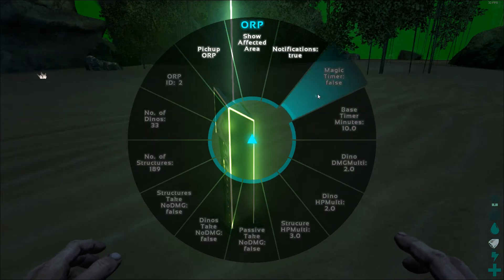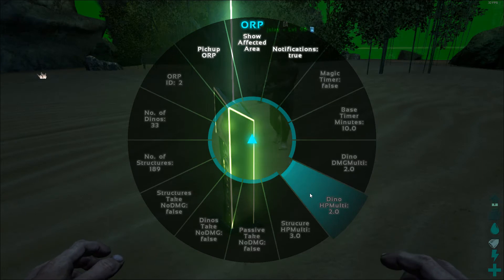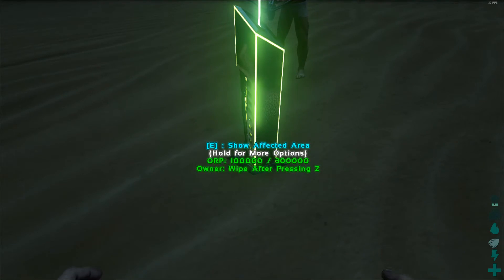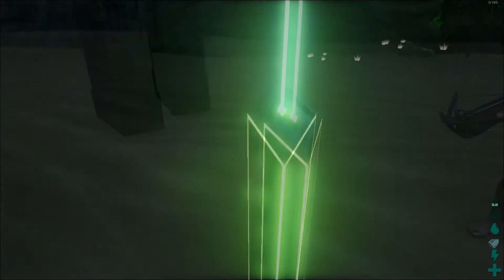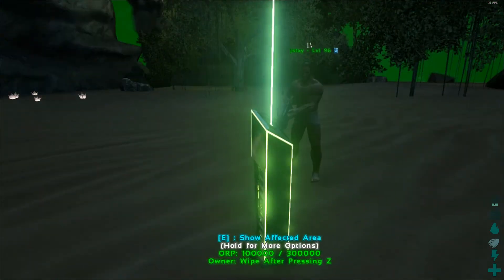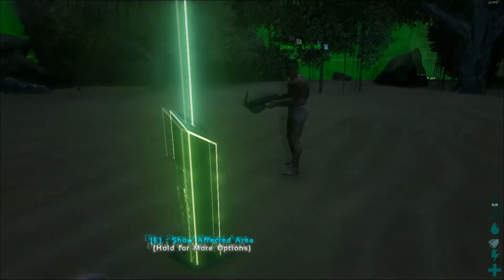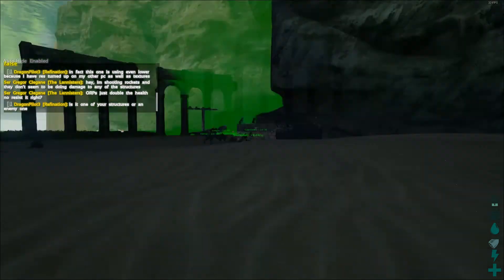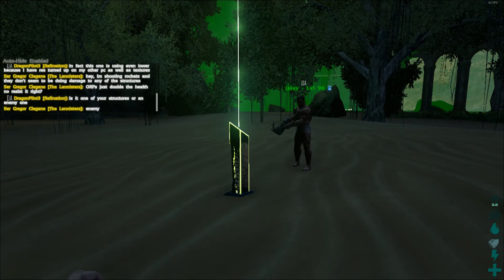You're going to see there's a base timer, a dino damage multiplier, dino HP multiplier, and structure HP multiplier. When you're offline, a structure's health might show 300,000 rather than 100,000. Everything inside the force field is also only damaged by explosives — you can't just hack away at it with a metal pickaxe. You can even make everything inside essentially invincible, though many servers probably won't enforce that.